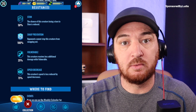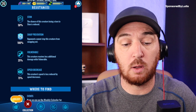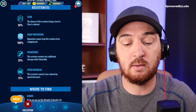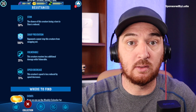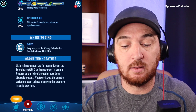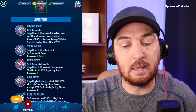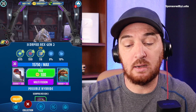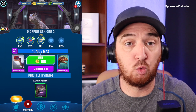As for resistances: you're 50% resistant to stun, 100% resistant to swap prevention so you can swap in and out freely, 25% resistant to vulnerability, and 75% resistant to speed decrease. This creature does not spawn in the wild, though both components are relatively easy to come by. It unlocks at level 11 and needs to reach level 20 to fuse into Scorpius Rex Gen 3.